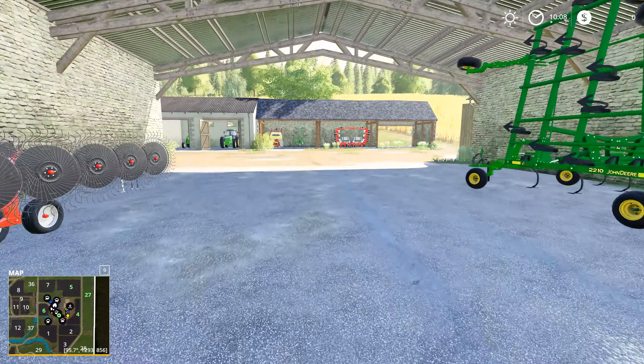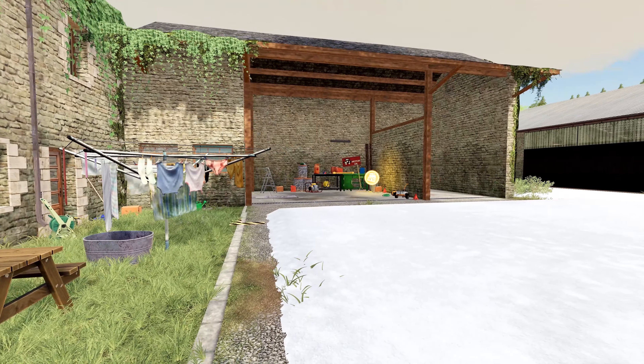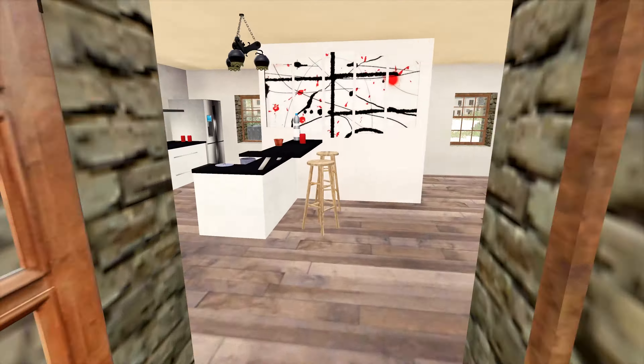We've got our handy John Deere 500 auger wagon — I really like this mod. And then this is another new release on the mod hub: Sid Modding's 9500. This is actually the combine I used to use on the farm. And then to match our 12-row planter, we've got a 12-row corn head and a 12-row bean head. So we'll be able to have some fun with that as the series goes on.